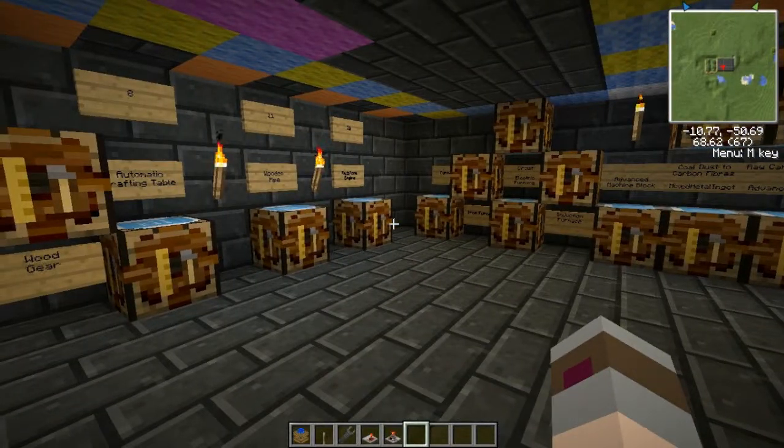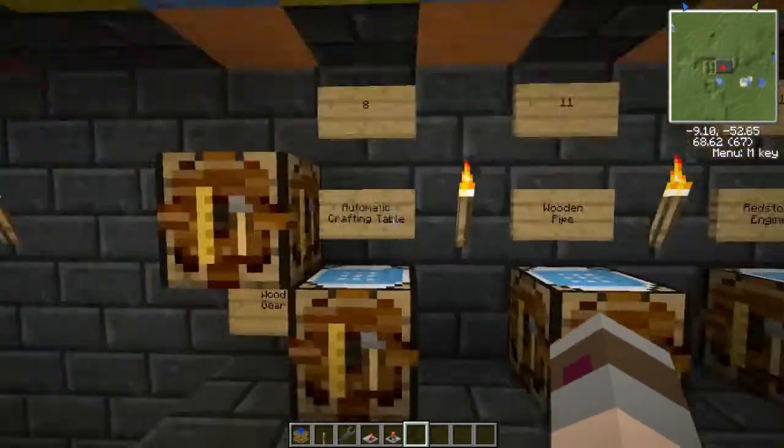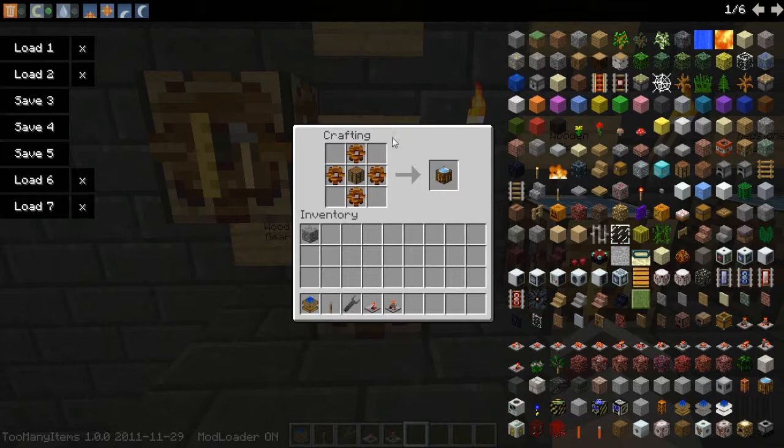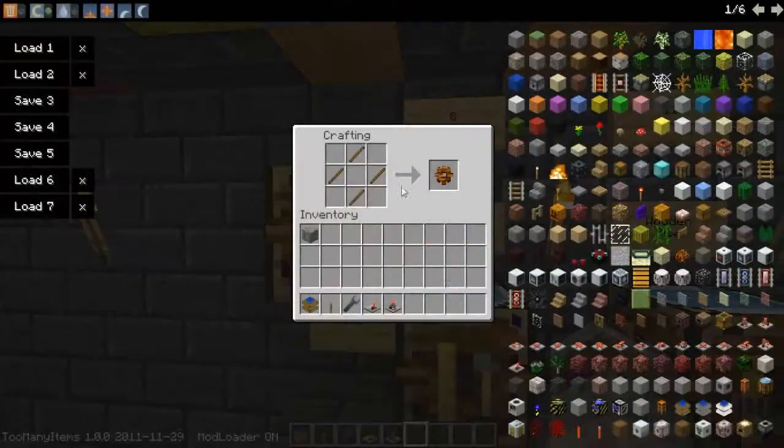To start, the first couple things you're going to need to make are eight automatic crafting tables. To make an automatic crafting table, you need to make this recipe, which is four wood gears and a crafting table. If you forget how to make a wood gear, it looks like this — four sticks, like so.